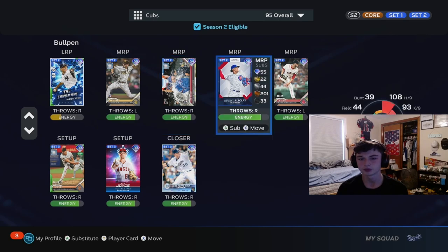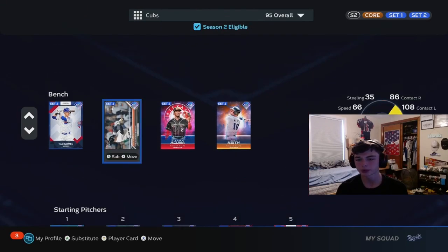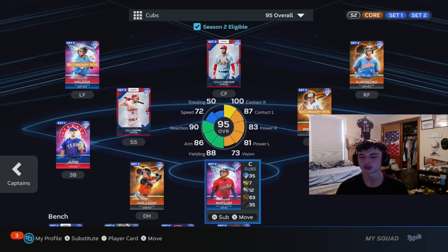Cory Knabel is gonna be my captain today - he needs June Tops Now cards, so I figured I'd get the captain bonus from a couple of these guys. Then we got more London Series cards, and I got Mo over here because I need his energy back in ranked. This is the squad we're gonna be rocking with today - let's see how these cards perform and play some good baseball.